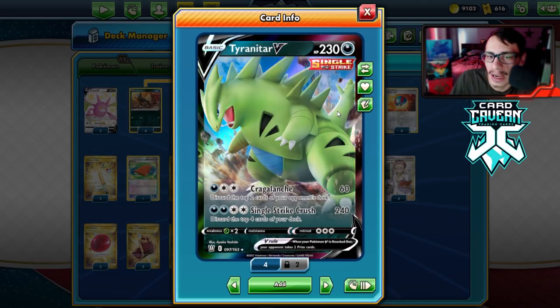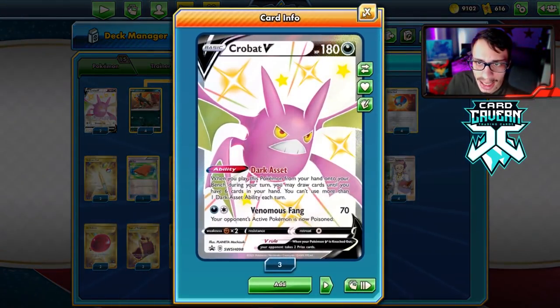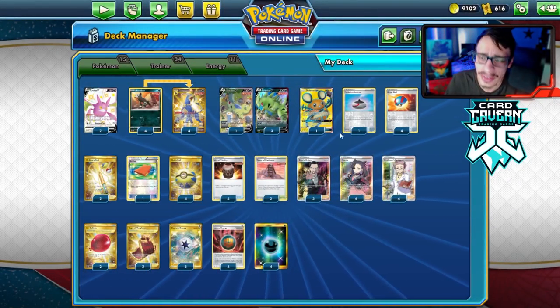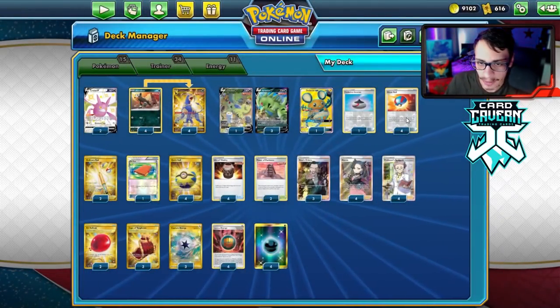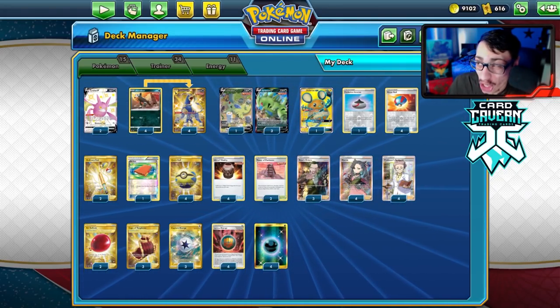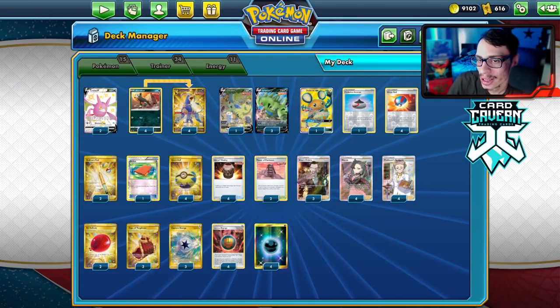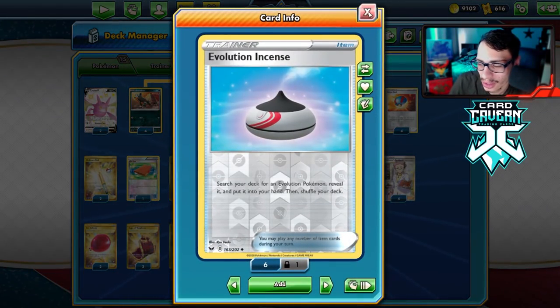Most of the time we'll have around 240-250 HP remaining after damage counters. We're still a very tanky card. I have Crobat and I think I just want to put Mew in here too. Going into the rest of the deck: Evo Incense, Great Ball — with 15 Pokemon, Pokecomm is not a good combo. Great Ball is just better to find basics, and Evo Incense can find your Houndooms.